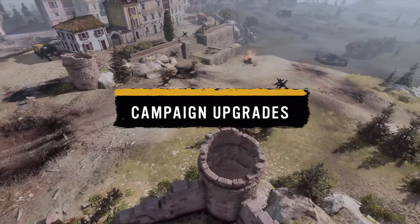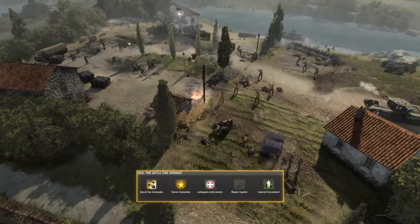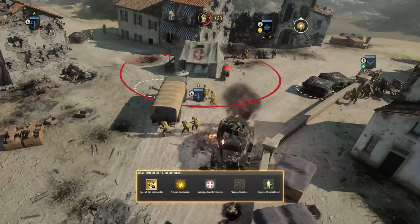The Air and Sea Company comes with their own unique upgrades. In the real-time battle corps upgrades, Commandos' field capabilities can be improved, including reduced munition costs for Commando abilities.